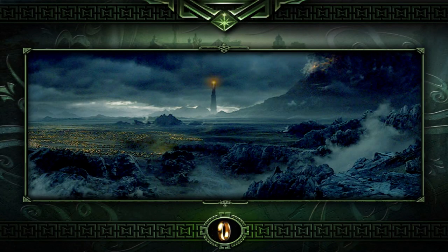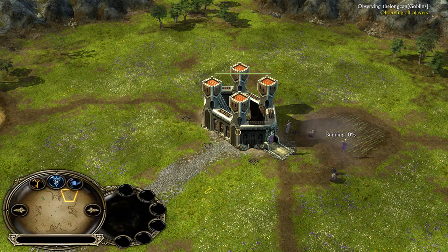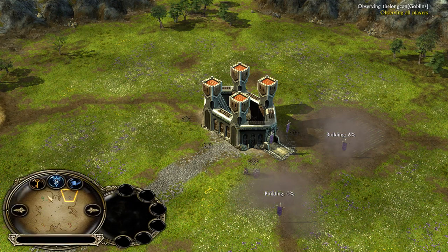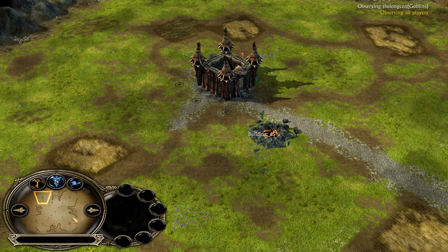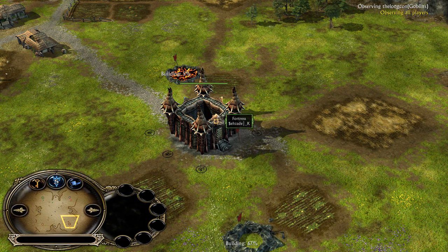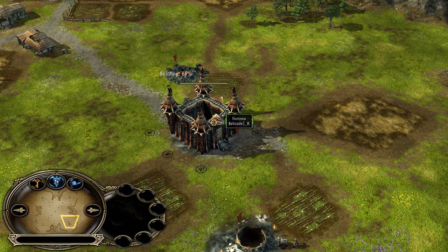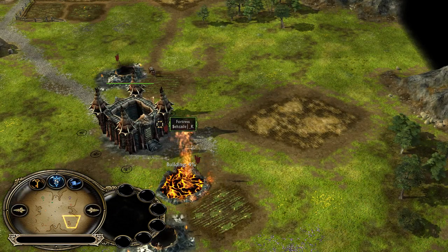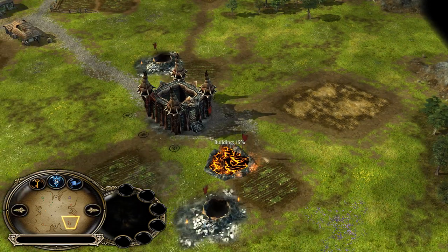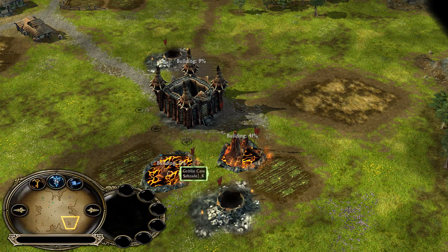Hey, what is going on everyone, Destroyer here back with another replay cast of a regular battle. Today we'll be looking at a 2v2 on Buckland, 4,000 resources. We got Destroyer as the Dwarves, and Long Con is my partner playing Goblins. The other team is Sazade — not easy to say — and Grizzly as Isengard. Goblins is coming up with a spider pit and a goblin cave.